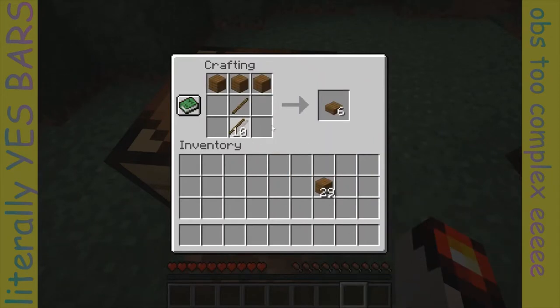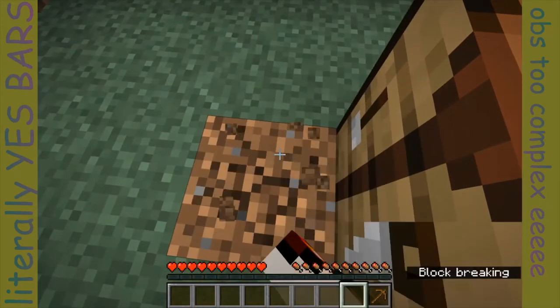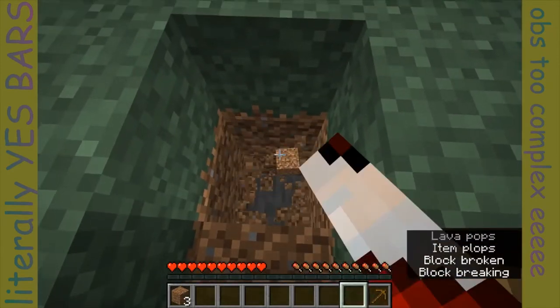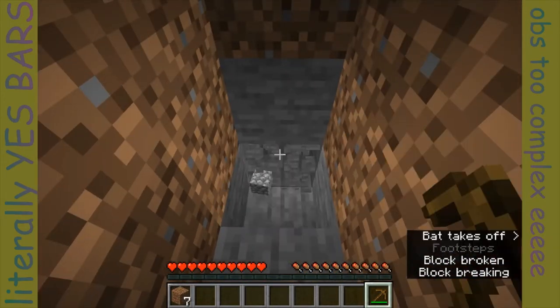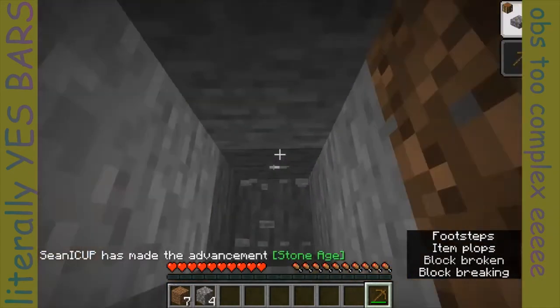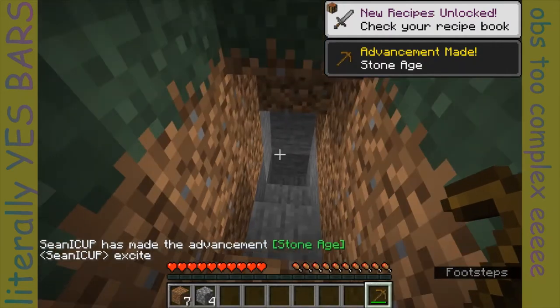And then after I craft it, perhaps maybe I want to craft a wooden axe, but maybe not. Maybe I want to get some stone first, or a stone pickaxe, and then a stone axe. So let's get some stone here, and get exactly four stone, which is needed to get perhaps a stone pickaxe and one leftover cobblestone, which is fine of course.